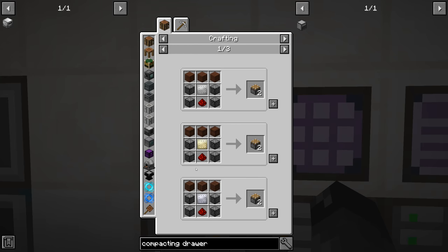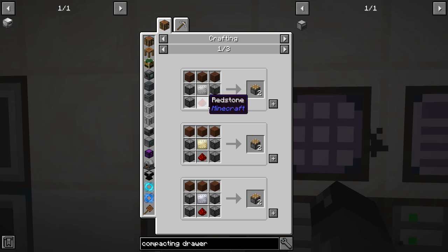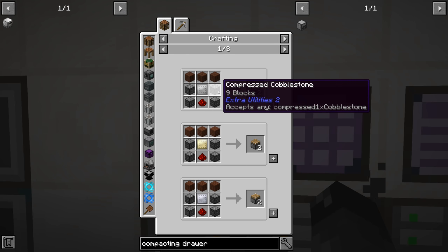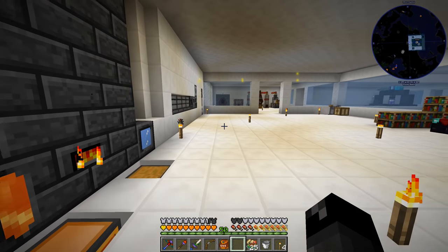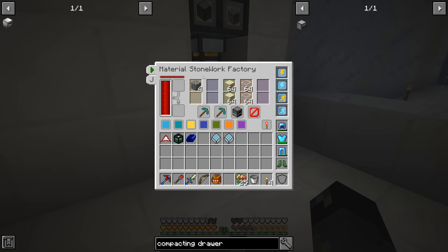I bookmarked the material stonework factory because I wanted to get some other things going first. But it seems like using one of those for making cobblestone and putting it into a compacting drawer is going to make sense because we are going to need a lot of cobblestone. I kind of wanted to make a few of these so we can have one making cobblestone, one making gravel, one making sand, and of course one making glass - so at least four of those.